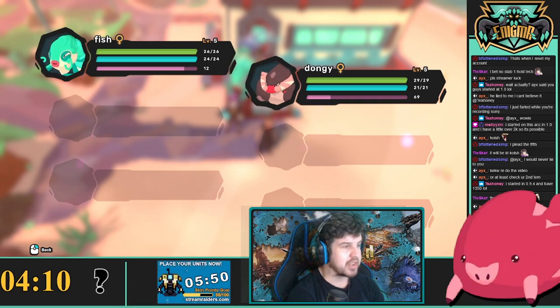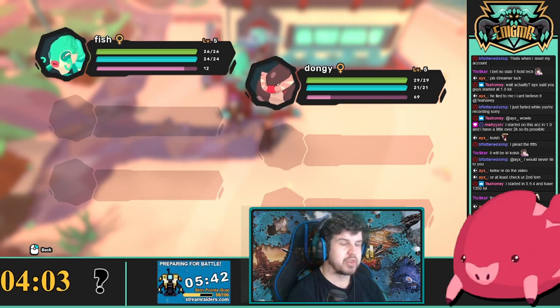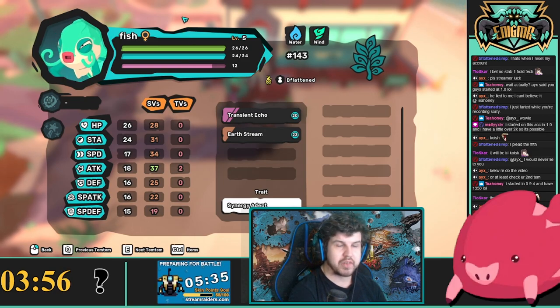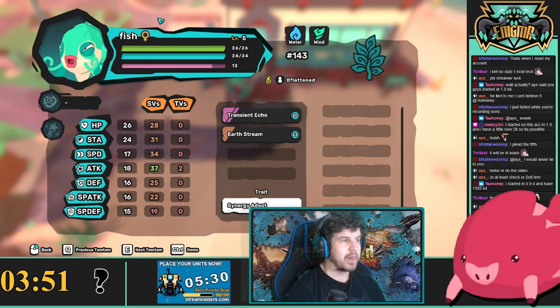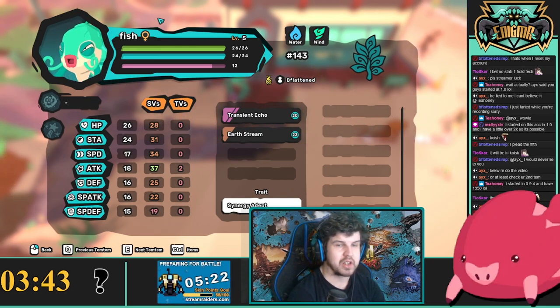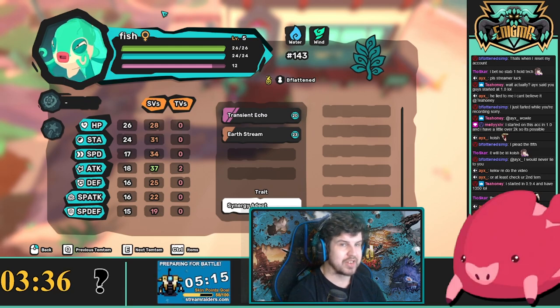If you find a patch of grass with Tems that give HP TVs — like Psypats, for example — excellent. Making sure that your Tems have as much HP TVs as possible will make it so that they can last longer in health. It's very vital and important for Random Lock because more HP is better. You don't know what you're going to be facing — you could be up against something with a random two times effective move against you, so HP is the safest bet.